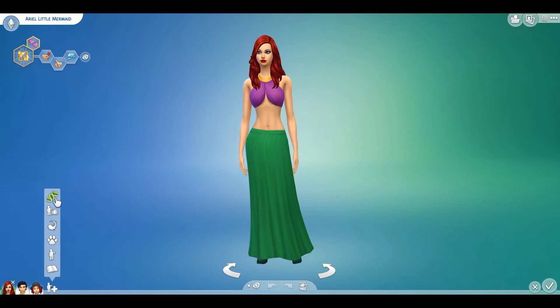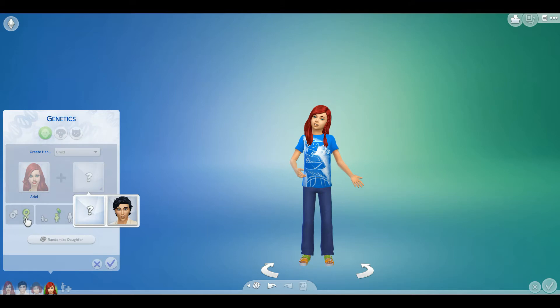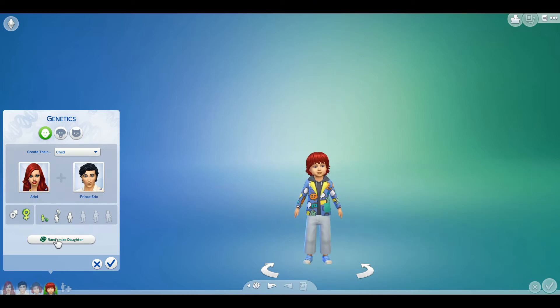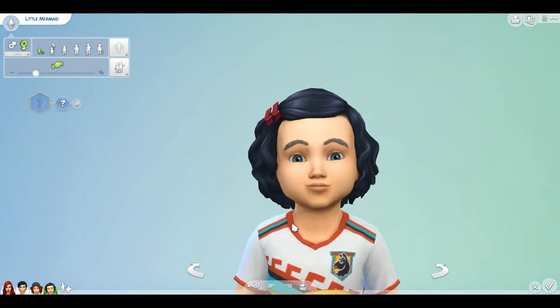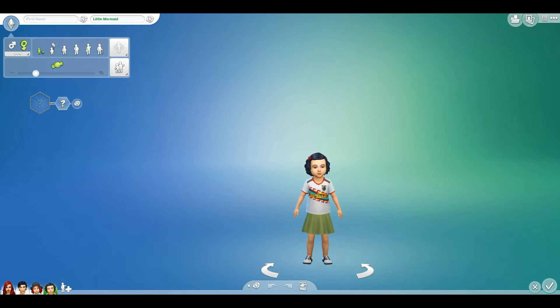Back to the genetics tool and now we are going to do a female toddler. Randomized it three times. This is our little toddler — she is adorable. She has a sharp chin too, but she takes after Prince Eric. Let's give her a name — Pursley. Alright, Pursley!